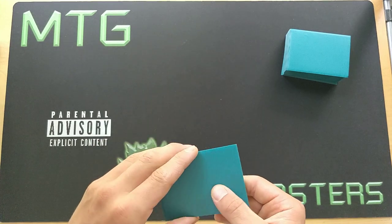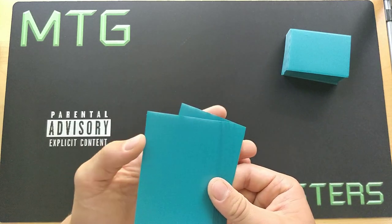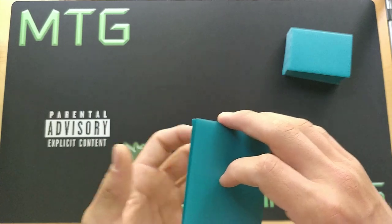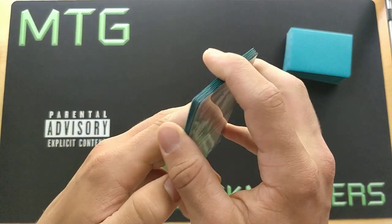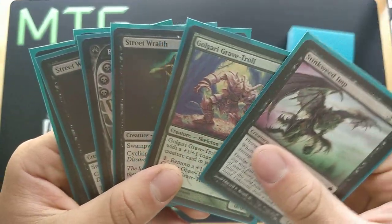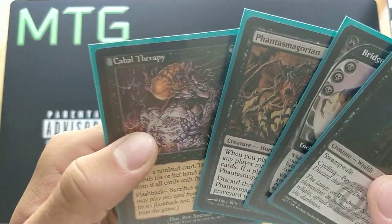First of all, we'll draw our first seven cards. Of course, as I say in every video, I stack the first seven cards of the deck and a few cards right beneath them to make sure I win and I don't fizzle on camera. So let's just look at our opening hand: Stinkweed Imp, Golgari Grave Troll, Street Wraith, Bridge from Below, Street Wraith again, Phantasmagorian, and Cabal Therapy.